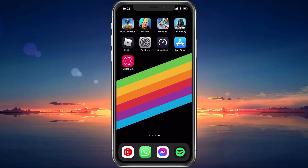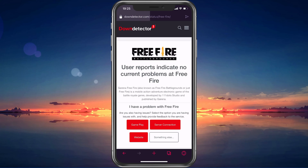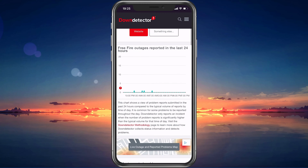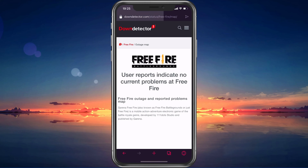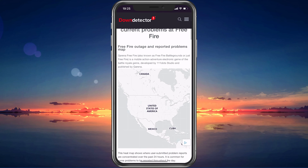Open up your favorite browser and search for Free Fire server status, or simply click on the link in the description below. On this page, you can preview server outage reports in the last 24 hours for the game. Below, you have the option to see if these reports are related to the Free Fire website or the actual game. You should also make use of the Live Outage Map, which will allow you to see where these reports are coming from.